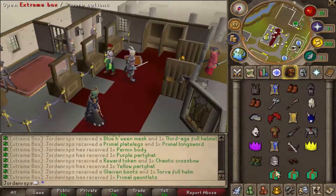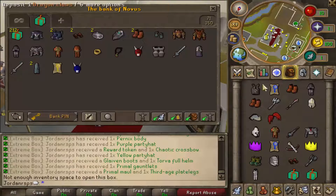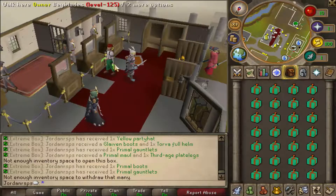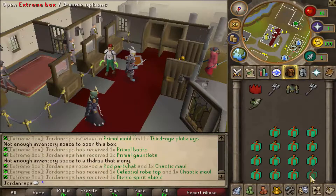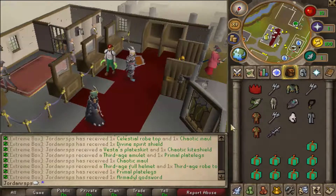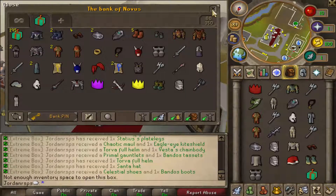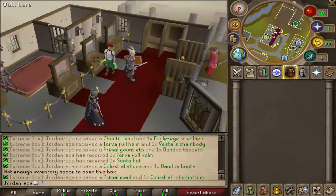Chaotic, yellow party hat — some really amazing loot in here — 12 for full helm, third age legs, and primal maul. We need more room again, so let's just deposit some of these. Let's open up the last two and get some more really OP goodies. Let's do one more inventory then we'll time lapse the loot — deposit 10 so let's open these. A divine, another party hat, third age amulet, chaotic maul, primal leggings, some third age, more primal legs, and AGS, chaotic torva, santa hat, celestial shoes, bandos boots, celestial robe bottoms, and the primal maul.